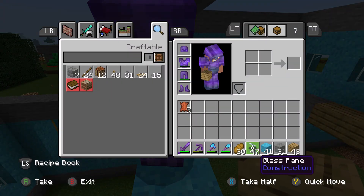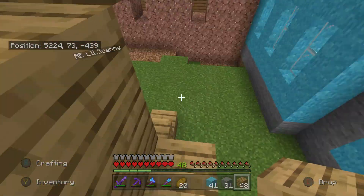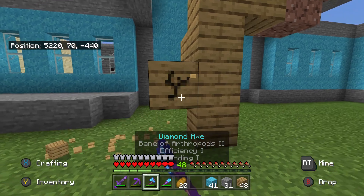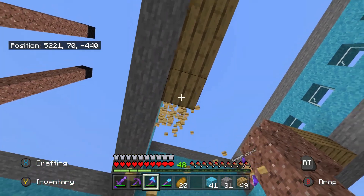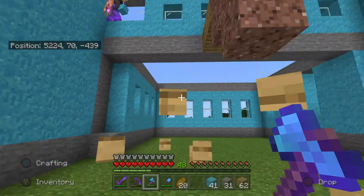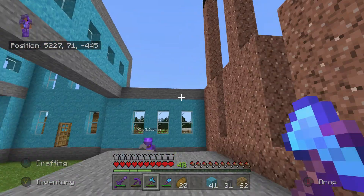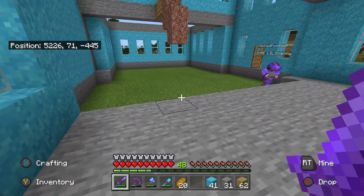Alright sweet — what you should do, Scanny, is start covering the floor in stone so we can start figuring out how we want to organize everything. So what I'm thinking is we should make this big old part in the middle here like a lobby — where he sells the stuff and all that. This room over here by the pillars we should turn into like a smelting slash storage room.